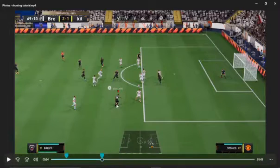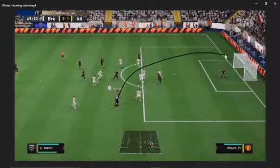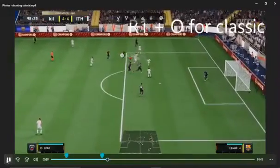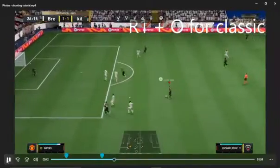For the curve/finish shot: I know Vinicius Jr. is left-footed, so I'm going to curve the ball to the top left of the goal. Press R1 and O on classic controls, or R1 and Square on alternate. You shoot and curve it just like that — sometimes it's close but the direction matters, especially using the correct foot.